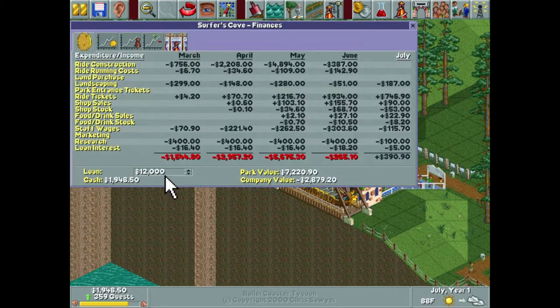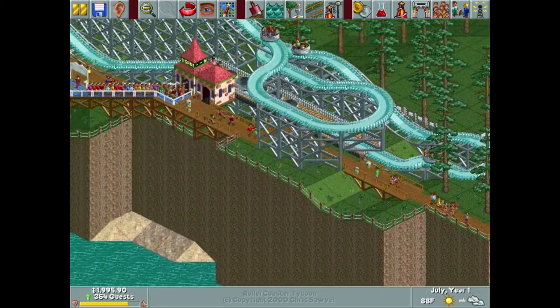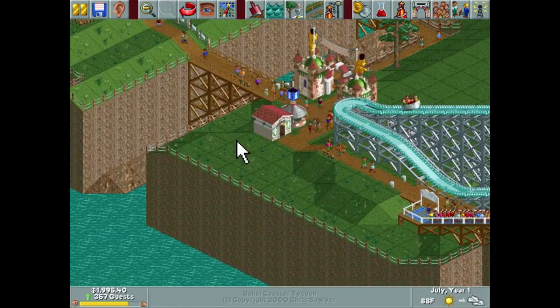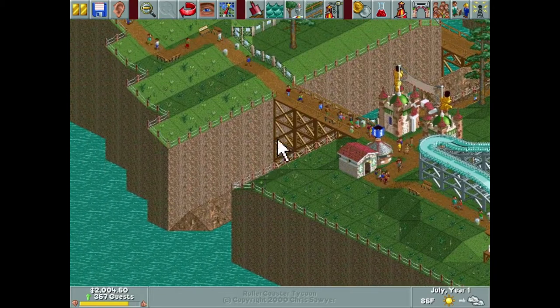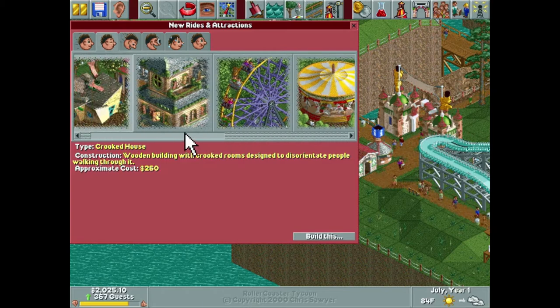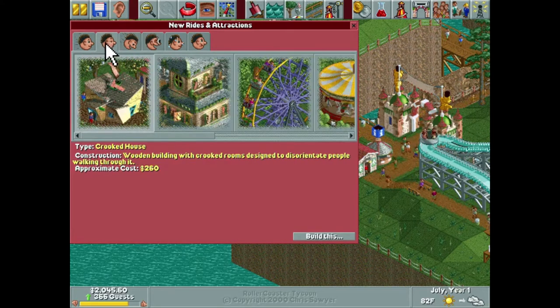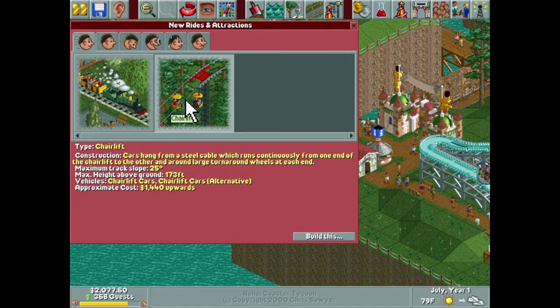We don't have a ton of money right now but we still have another eight grand we can take out, so I'm not going to let our limited funds hold us back this episode. I do want to add another coaster, but I also think we need a couple more smaller rides. We don't have any thrill rides left to build, so we're kind of stuck with gentle rides. I'm feeling like a chairlift could be something really good and easy to add to this park.